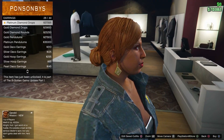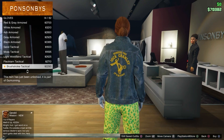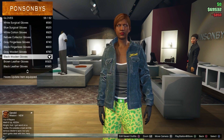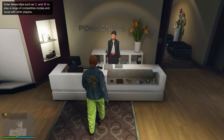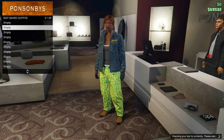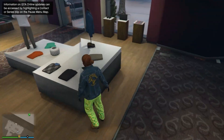Next, make your way to shoes, go to boots, and equip any cowboy boots — it doesn't matter which ones. Then go to accessories and make sure you do not have any accessories equipped. After that, go to gloves and equip the black wooden gloves, which is number 58. Save this outfit in slot number two and call it 'Trash Race.'